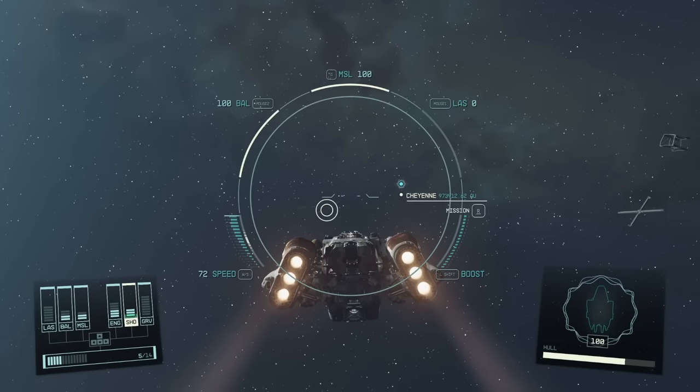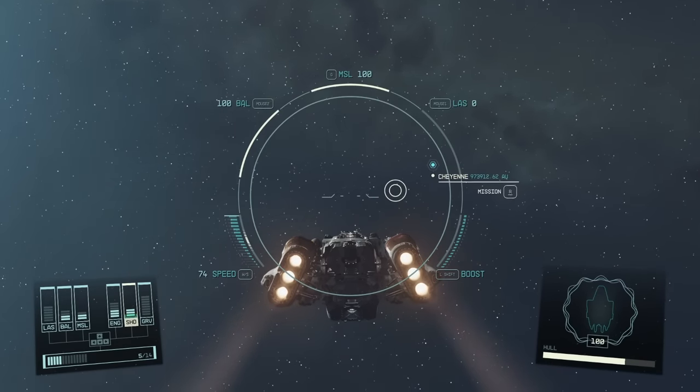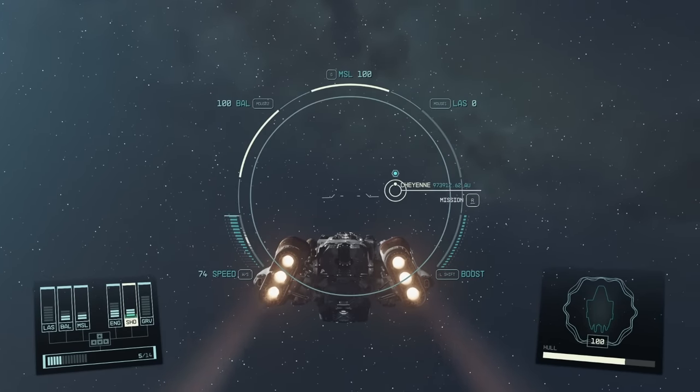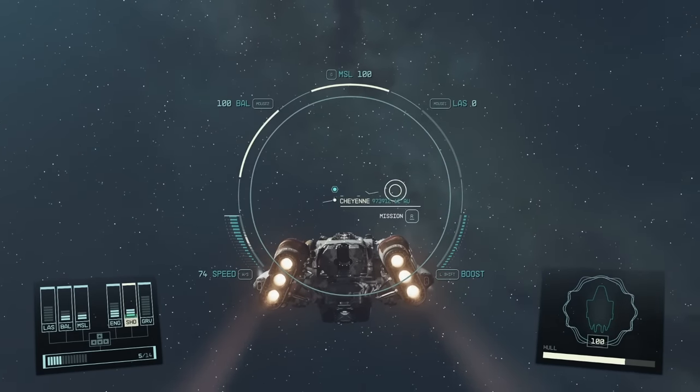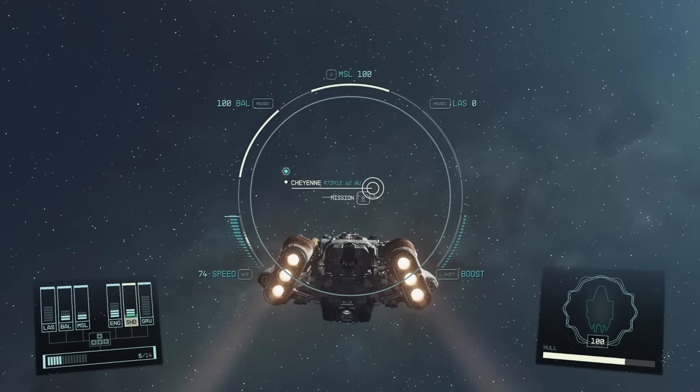That is essentially it. Anytime you get contraband, you can easily sell it without worrying about being scanned. You can also re-roll loot to get better items than you'd typically get with all of these tricks. I really hope this video helped and got you a nice little boost at the beginning of your Starfield playthrough.